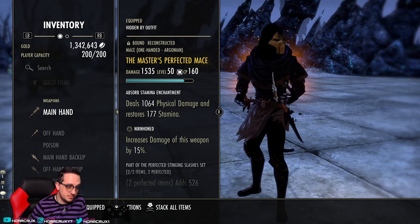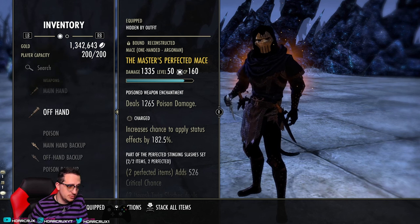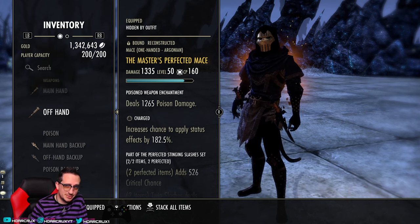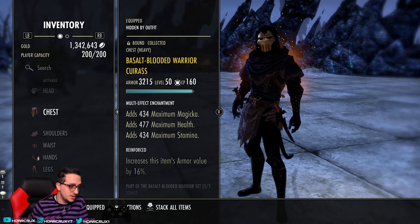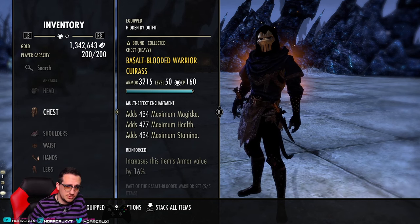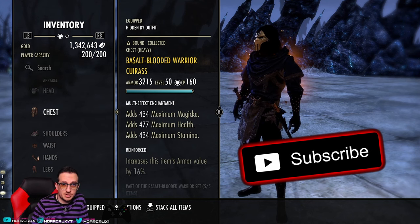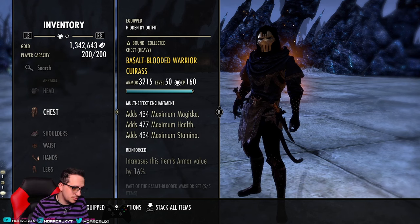When it comes to the meta and how things are going to shift, the Master's Arena weapons are unfortunately here to stay — they'll be very prevalent. I really hope people get tired of them. We will have a build coming out soon that doesn't use any of that cheese — it uses sets already available in the game and is a pretty awesome Dragonknight build that doesn't rely on procs to do all your damage. Check it out during my streams — I stream three to five times a week on Twitch and YouTube. Please like and subscribe; we'll have a lot of Endless Archive content and build updates coming.